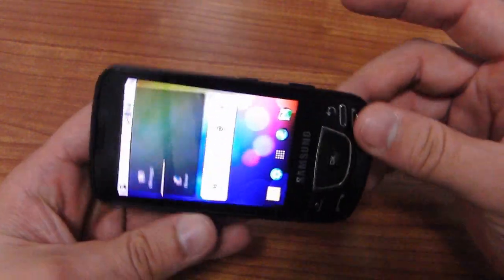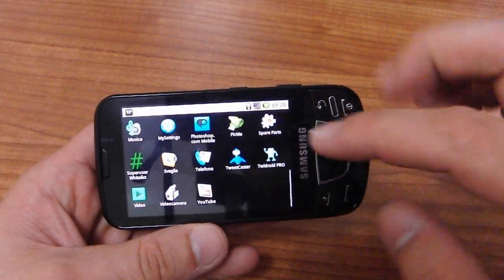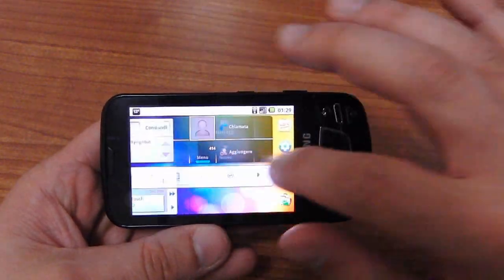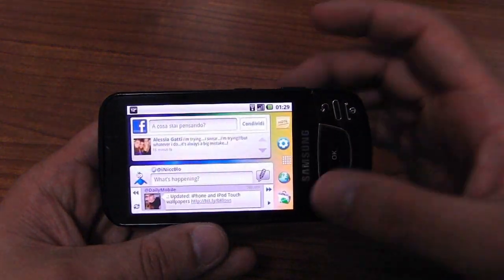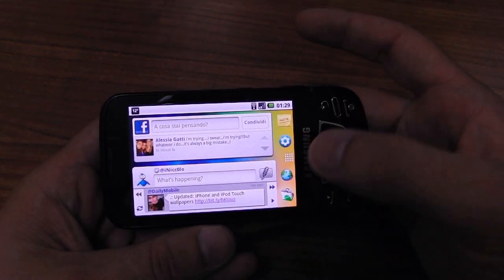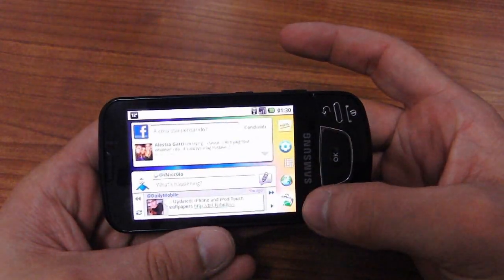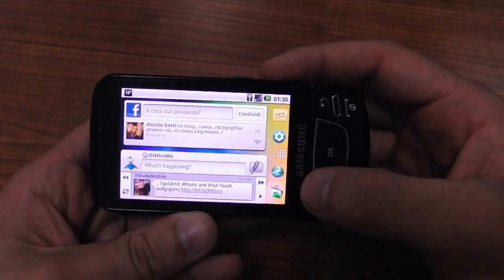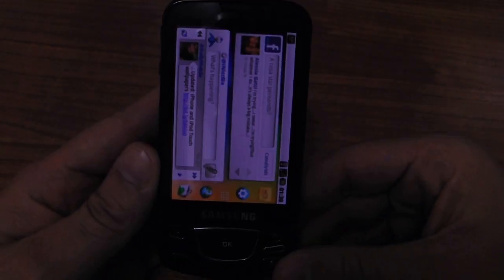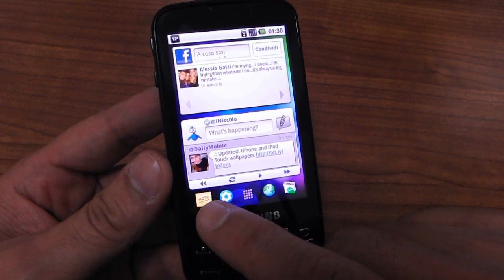I want to show you this — it's very fast. I have a star, Facebook, Twitter, and TweetCast, and I think it's one of the best Twitter clients for Android. As you can see, this icon also rotates — if I turn the phone, the icon turns too.